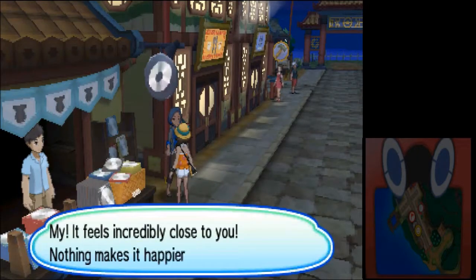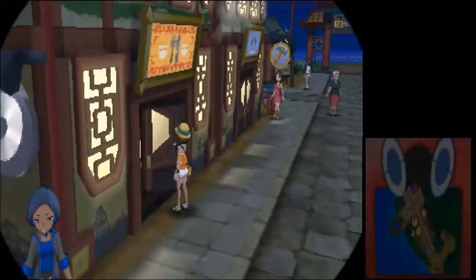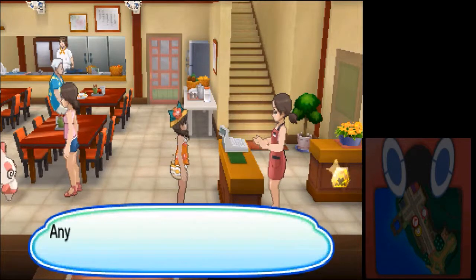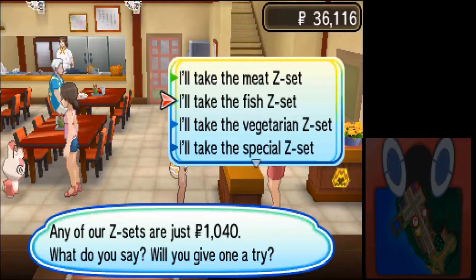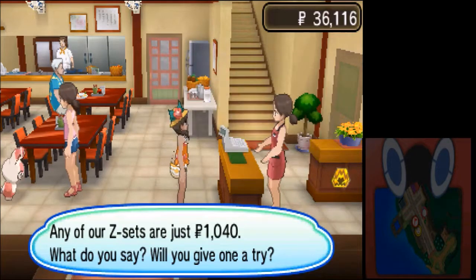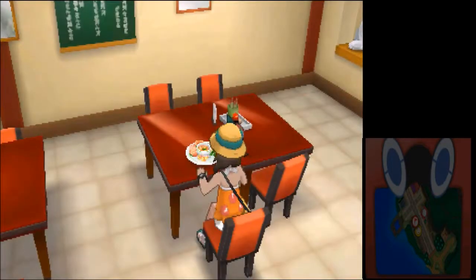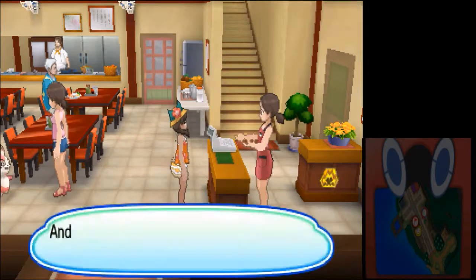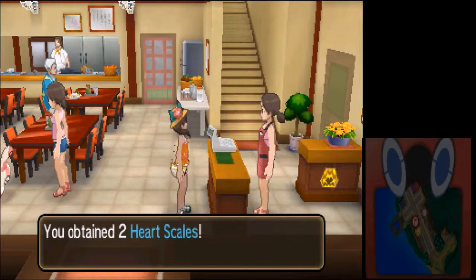This is our friendship checker — if you have a Pokemon that can evolve by friendship, they're the one to go to. Let's go to the shop. Oh, there's a sticker over there I'll get afterwards. I'll go with the vegetarian option at the restaurant. And we get two Heart Scales — that's nice.